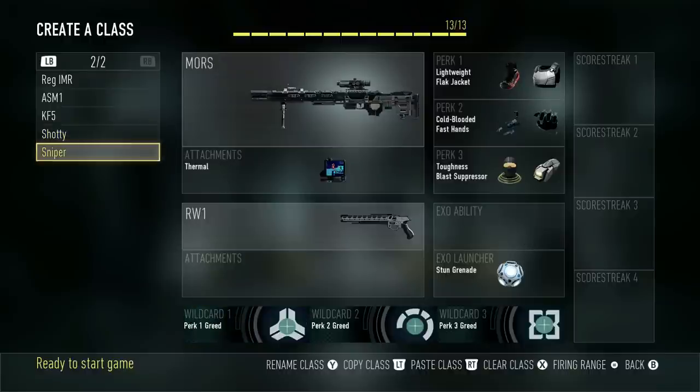Next class is my sniper class. This is another one I don't use very often because you have to be an excellent sniper in this game, but I do pull it out occasionally. It's the MORS with a Thermal Sight, and then Lightweight, Flak Jacket, Cold-Blooded, Fast Hands, Toughness, Blast Suppressor, RW-1, and a Stun Grenade. I've got two one-shot weapons that both have one bullet in the chamber, so that's why I have Fast Hands — if I miss with one I can quickly switch to the other. And that's all my classes for now, guys.